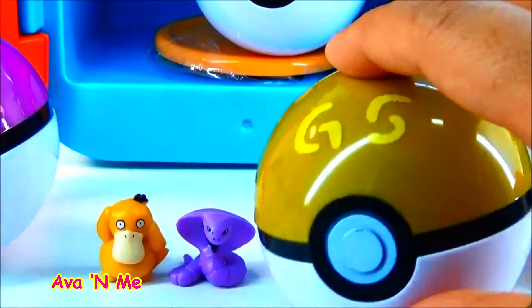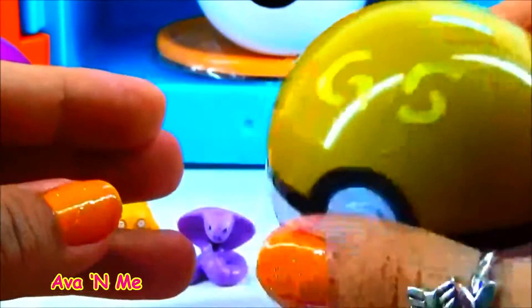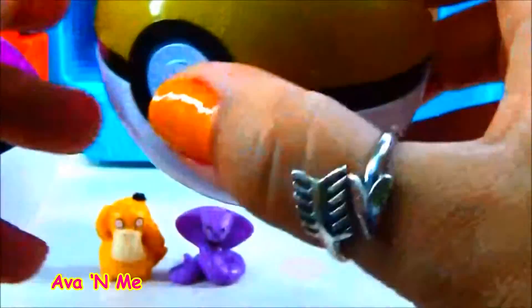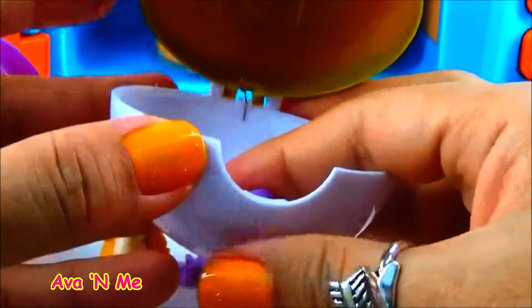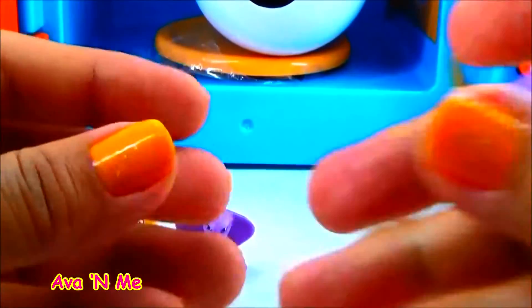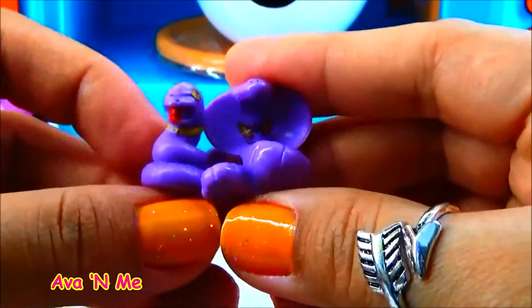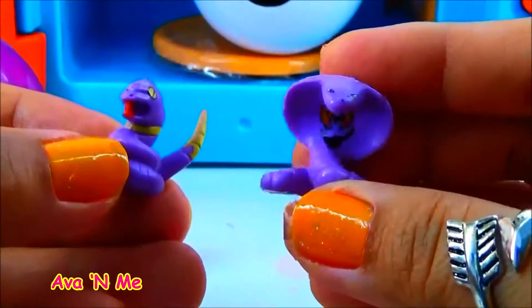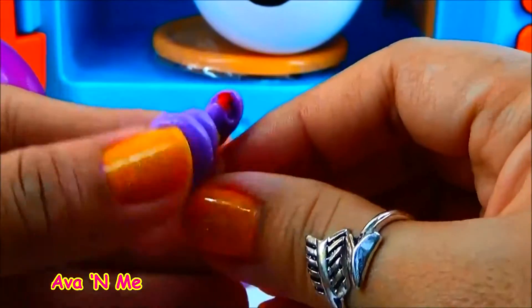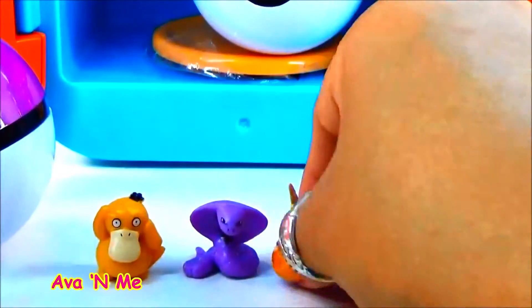Let's open some more. Kind of like brown or maybe yellowish Pokéball. Let's open and see what character we're getting here. Oh my gosh, we have Ekans! So here is Ekans — this is before you evolve into Arbok. Both of them together: Ekans evolved into Arbok. They are both purple and both are poison type. Now we have three Pokémon Go characters.